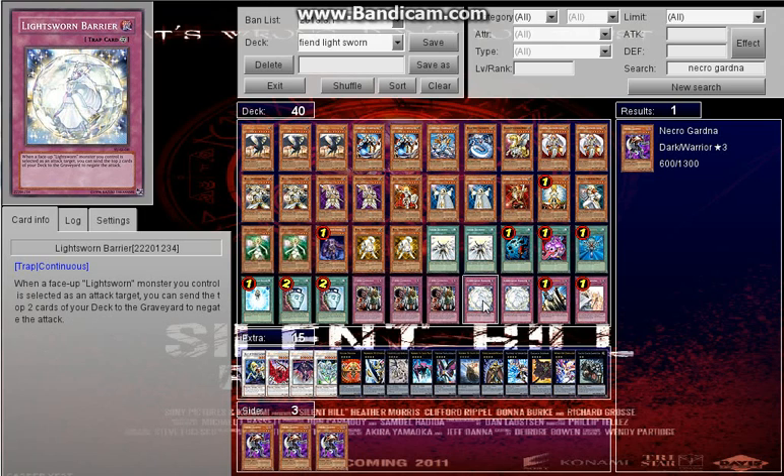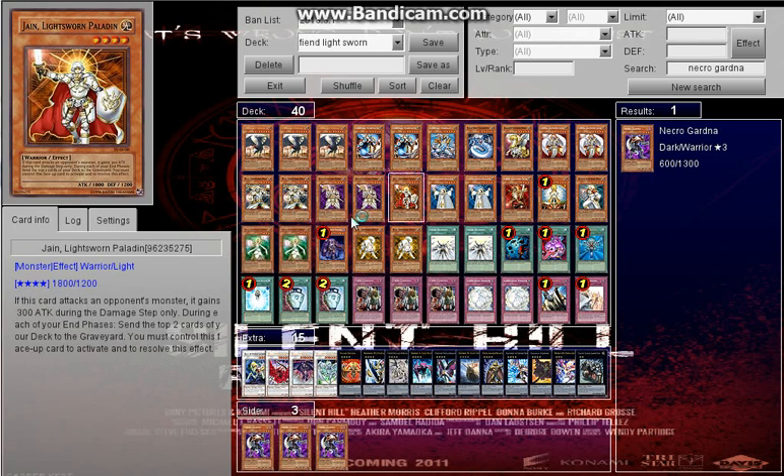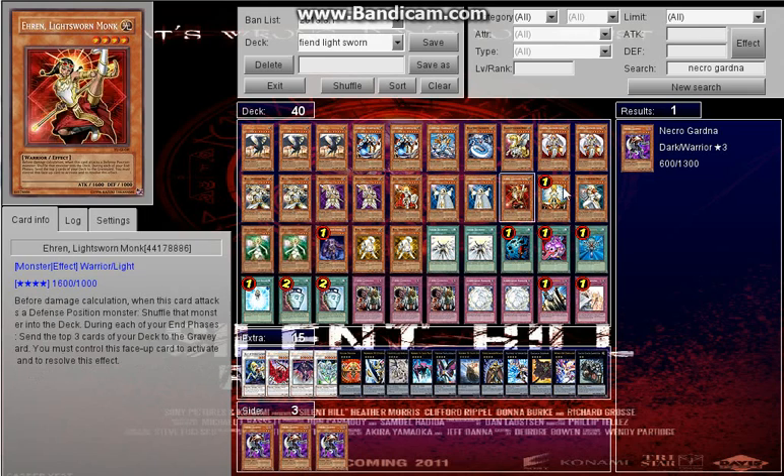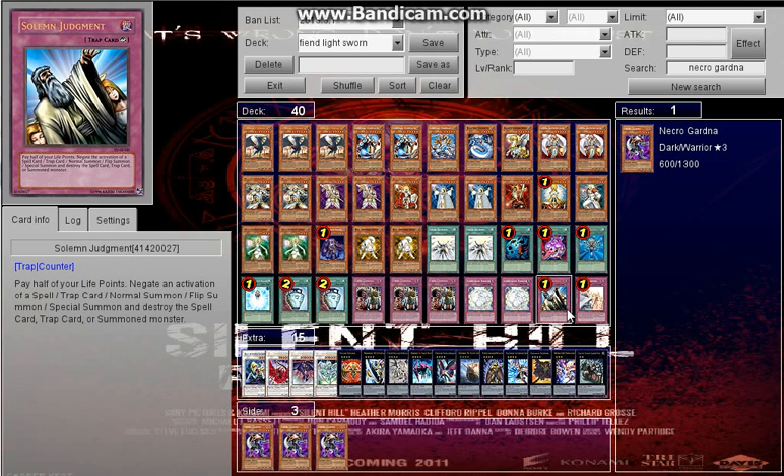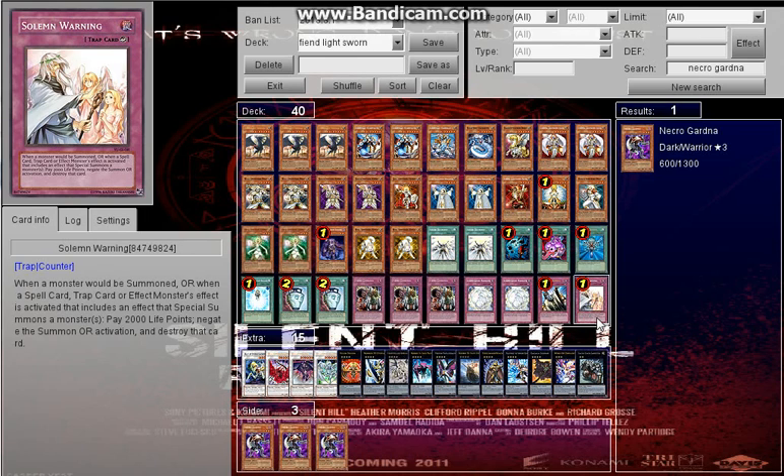Two Lightsworn Barriers — because I'm playing traps with Fiend Comedian, I might as well put some traps in. Your opponent usually never sees this coming, but when your opponent attacks a Lightsworn monster, you can mill the top two cards and negate the attack — which is really good because if you mill Wolf and other Lightsworn, you can Special Summon big beaters. One Solemn Judgment, which negates pretty much anything. One Solemn Warning — they limited it to one — it pays 2000 life points to negate a summon, whether it's by the effect of a spell, trap, or monster effect. Keep in mind Solemn Judgment can't negate summons but Solemn Warning can.